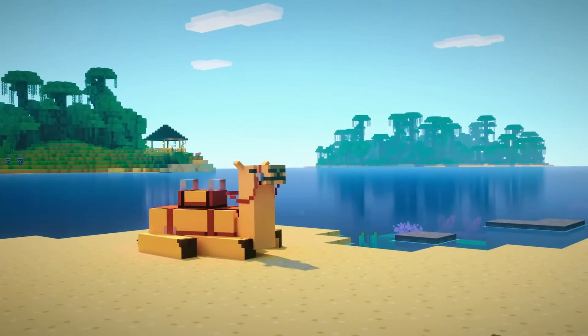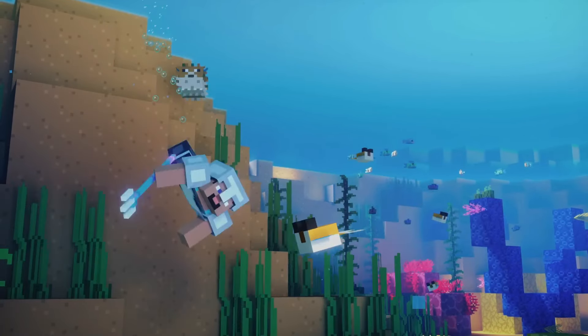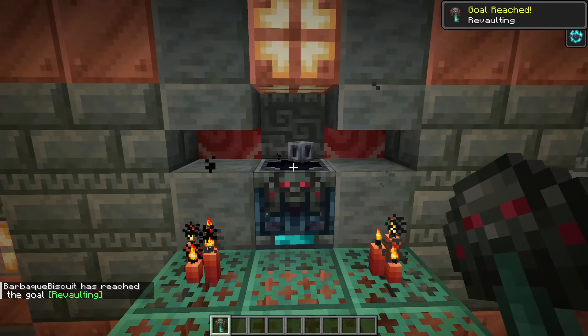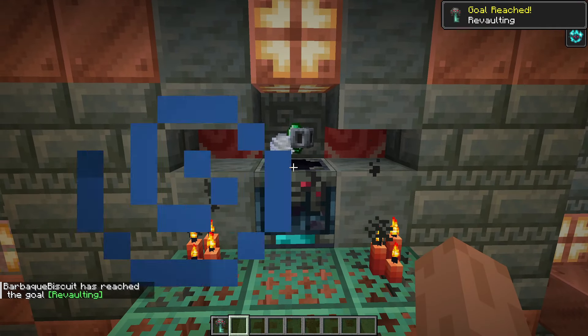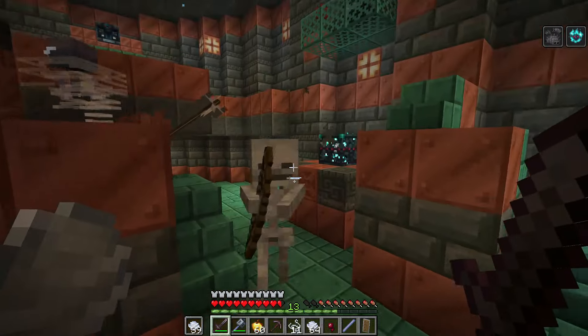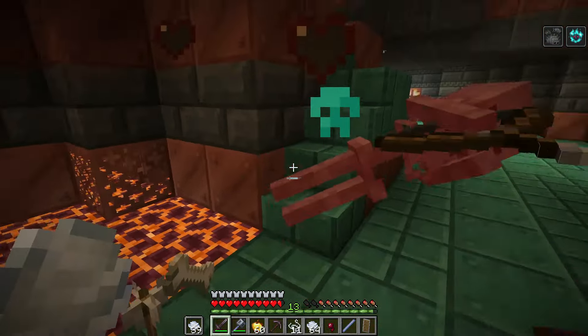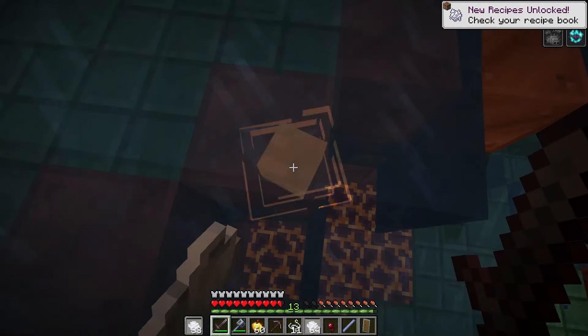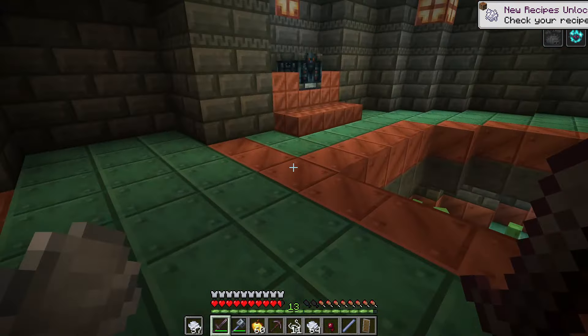When the trial spawners are under the Bad Omen effect, they then have the chance to drop a key for an ominous vault which will contain more rewarding loot, such as a small chance of getting a trident or a heavy core to craft a mace. Basically, the ominous bottle is a potion that can be drunk to willingly increase the difficulty of a trial chamber or a raid. And just to be clear, the ominous bottle cannot be brewed or reused.